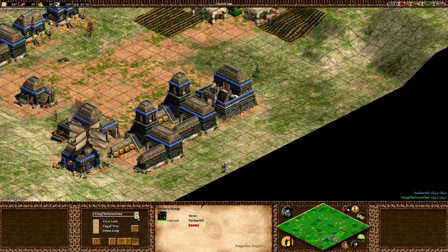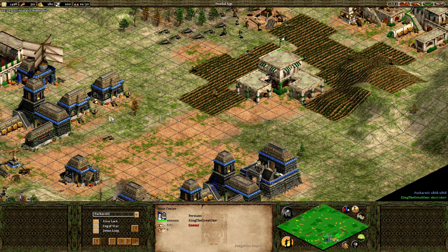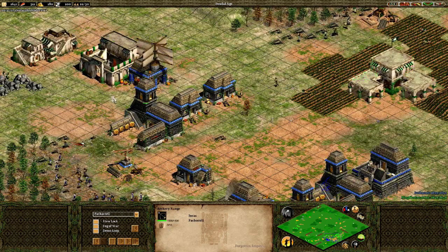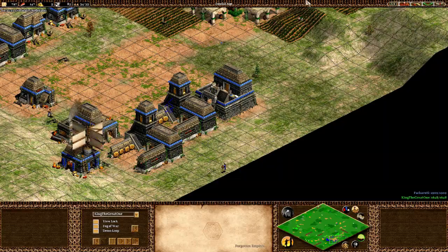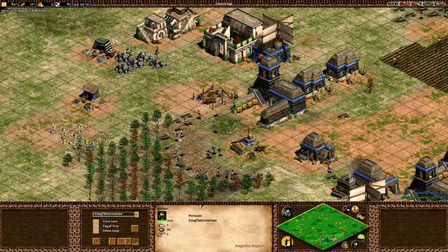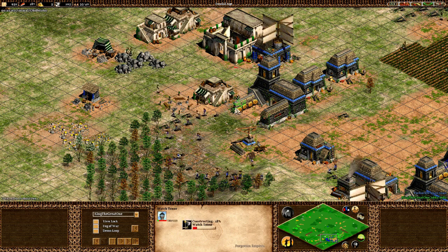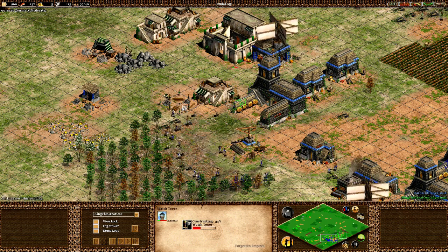He's creating a bit of army and fighting my spearmen — not a smart thing to do but you have to fight to survive. I'm getting spearmen and archers out. While you're at it, it's good to make a watch tower since you're mining stone. I'm building walls and watch towers to block him — this arrangement just makes sure he doesn't come to me.